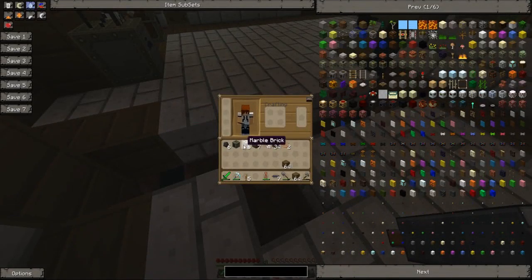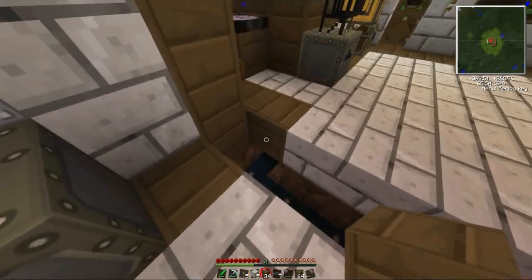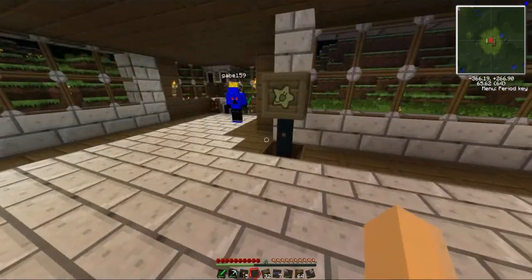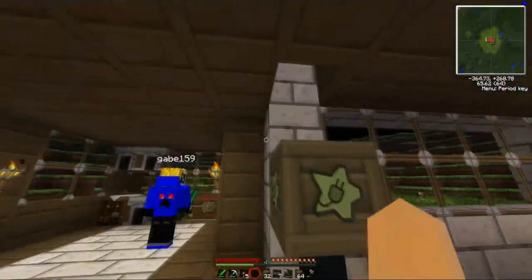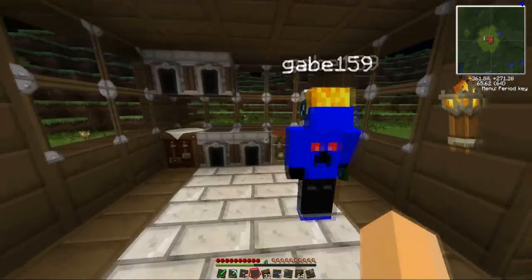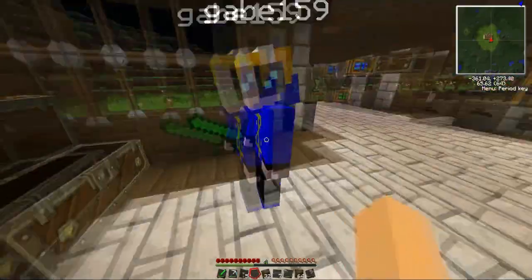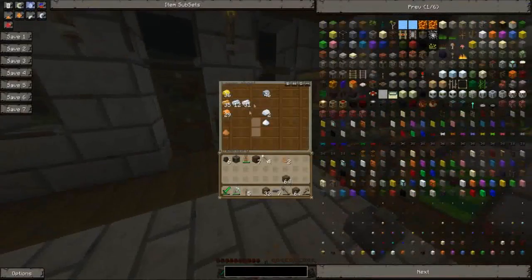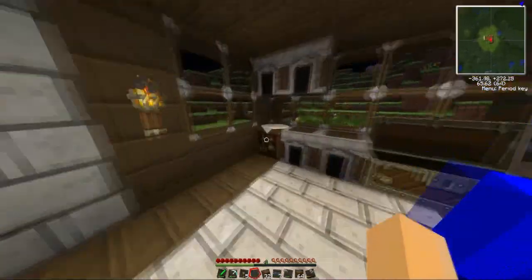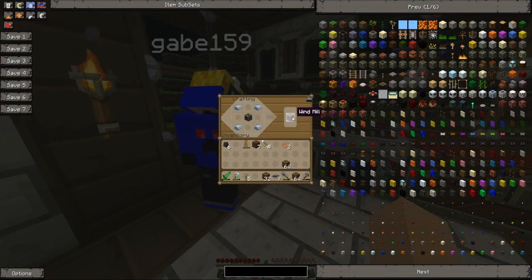So Gabe, are you sure you can cope? I'm fine. So he's going to do solar power. You explain solar power, I'll make it. So we've got our generator. That is what you need for a windmill, first of all. You also need four iron ingots. Put the generator in the middle, iron ingots around the outside, and there you have one windmill.